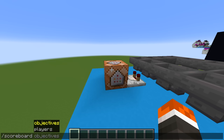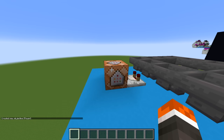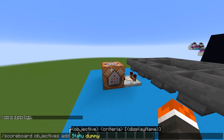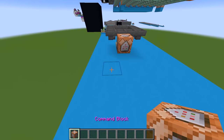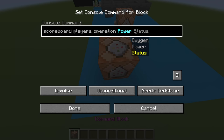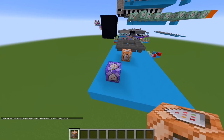To set up the objectives, we type the scoreboard command, select objective, and add an objective. The first one is the power system — named 'power' with 'dummy' at the end so we can modify the variable freely. We then add a second objective for the oxygen meter and a third 'status bar' objective that contains both values, keeping everything organized on the sidebar. Using another scoreboard command, we set the players' operation for power to equal the player's power score at 'at P and power'. We set this command block to repeating and always active, then copy it and replace 'power' with 'oxygen' to show both meters simultaneously.